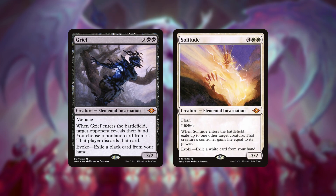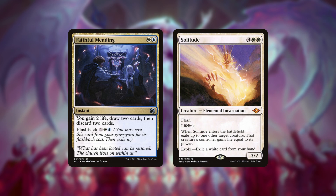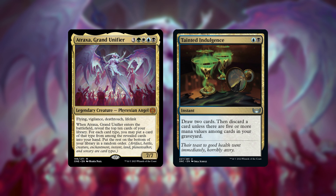The deck's plan is to use Evoke Elementals — Grief and Solitude — to stabilize the early game, which are especially great if blinked with Ephemerate, then use a looting spell like Faithful Mending or Tainted Indulgence to bin a Atraxa or Gristlebrand.